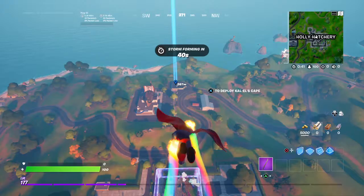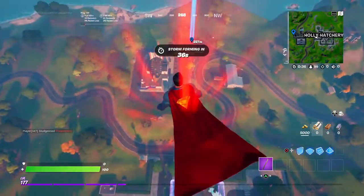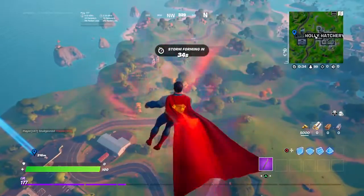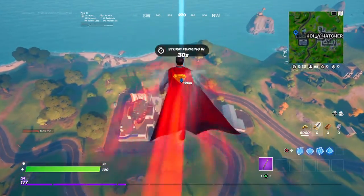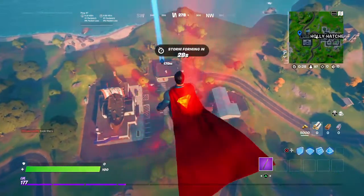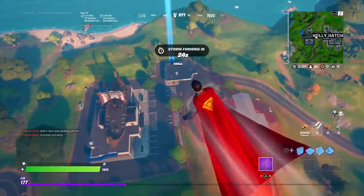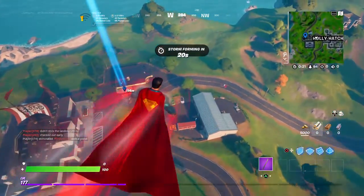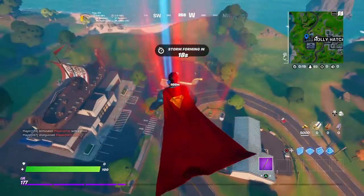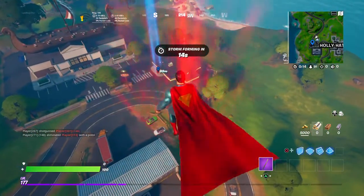Oh, the glider is actually super cool. I found the phone booth — I see it, it's red. It's there, the red thing. I don't know if you guys see it. And then we can go and turn into Superman.